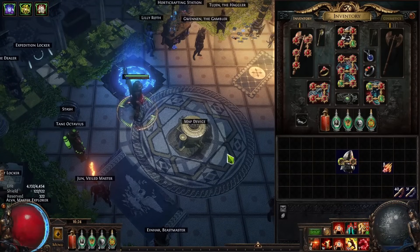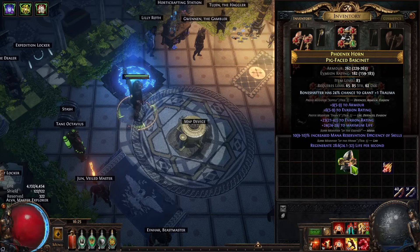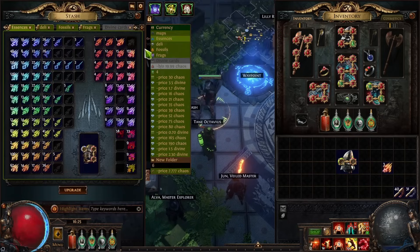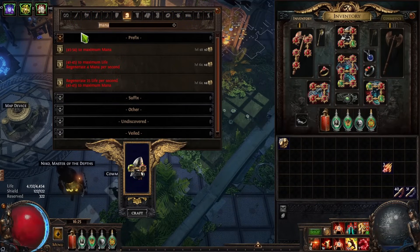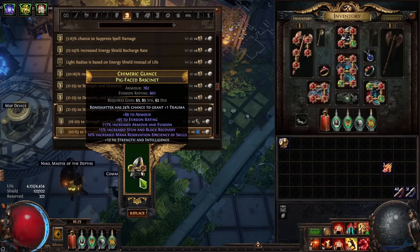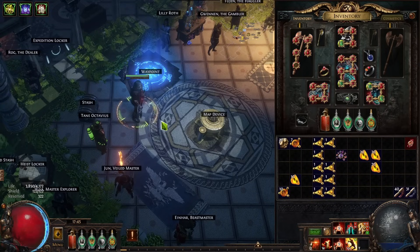Now that I have everything, I can craft my helmet. I'm looking for spell suppression, maybe some other useful stats like resists or a bit of life — the rest is kind of garbage. After working through the suffixes, I landed on 34 all resists, which is pretty cool, so I'll keep it for now.